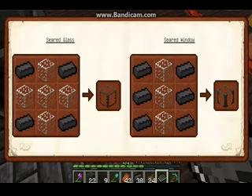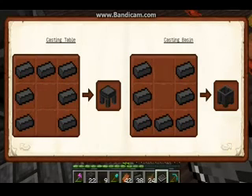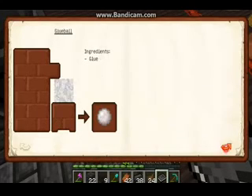You can make seared glass and windows so you can see the liquids inside. A faucet is really useful — it drains the liquid out. You can also make a long faucet, and then hook those up to a casting table. You'll probably need one of those, and a casting basin — at least one. And you can make clear glass and all sorts of stuff.